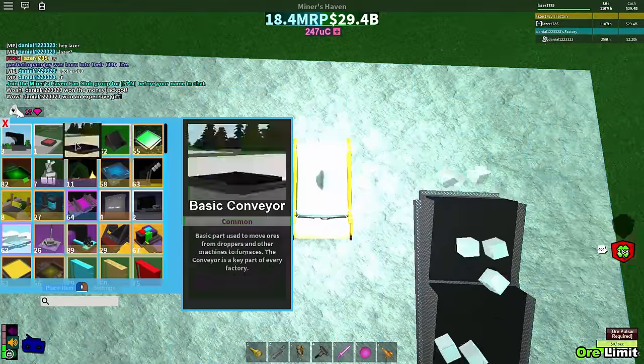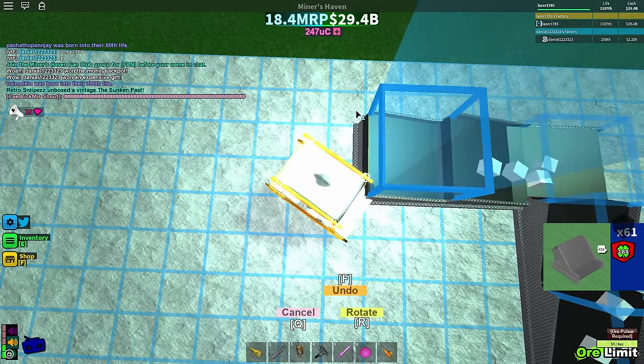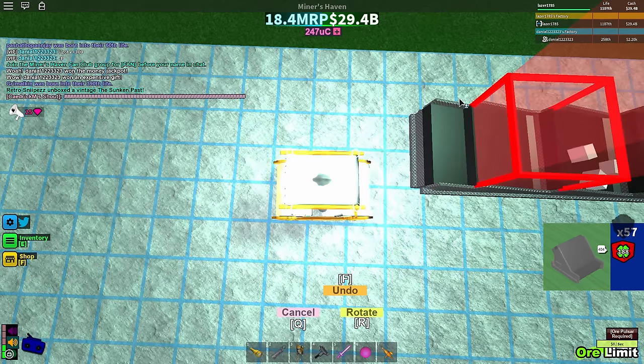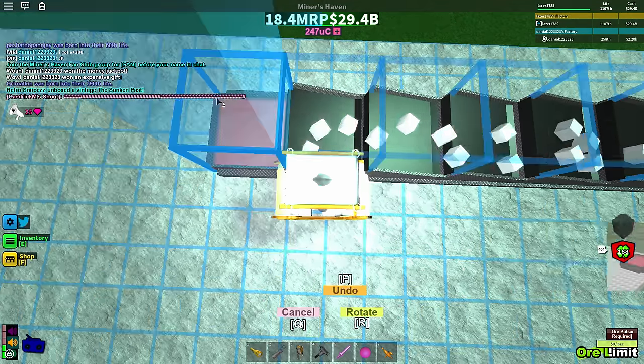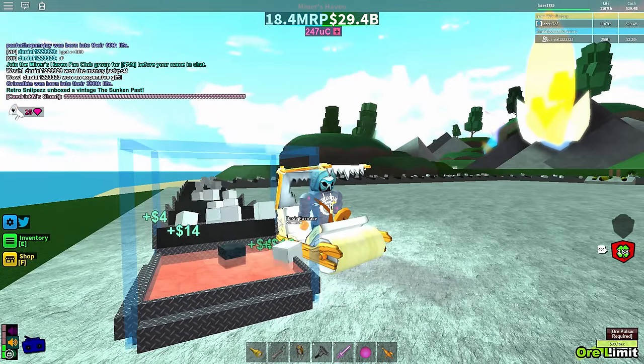Make sure you put a lot of ramps right off here. We gotta make a turn and put another 10 ramps. There we go — and this is enough. We're getting ores worth 18 and 16. As you can see, there are way more ores being upgraded now.